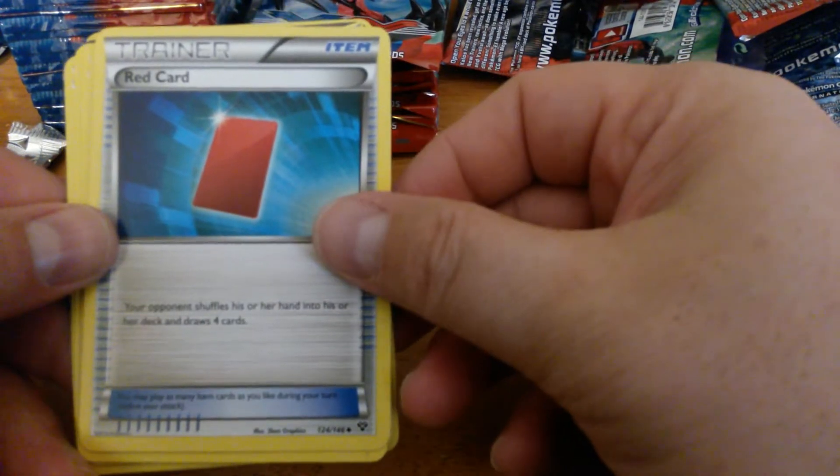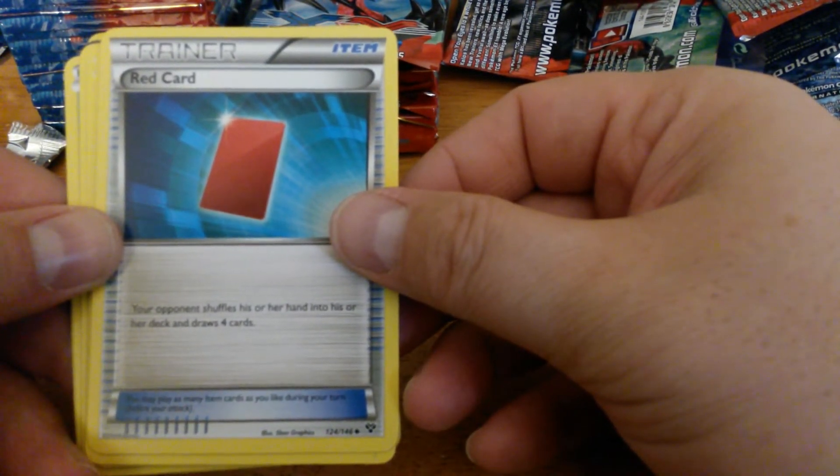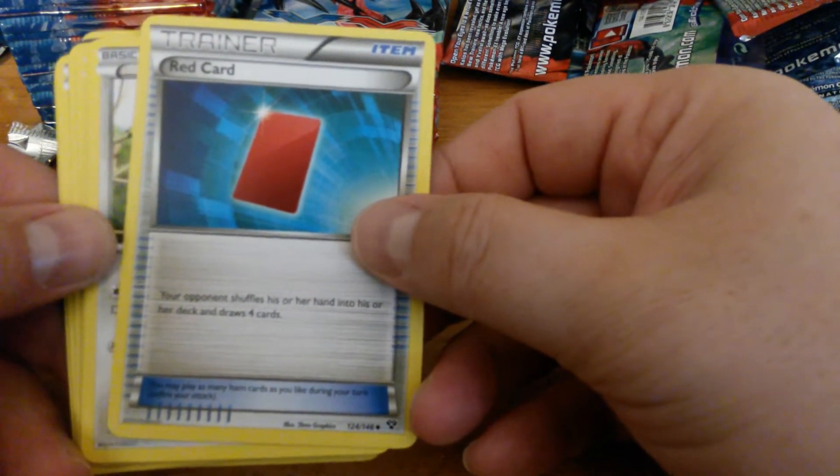Braixen, Delcatty, another Red Card. Your opponent shuffles his or her hand into his or her deck and draws four cards — this is an Item. Expect to see this played at States.